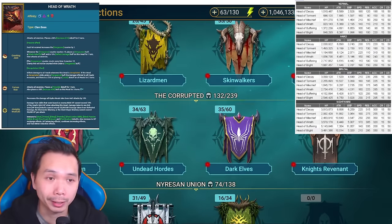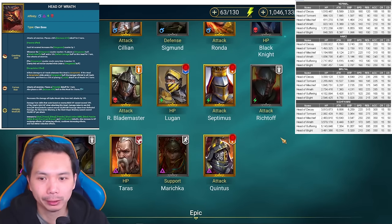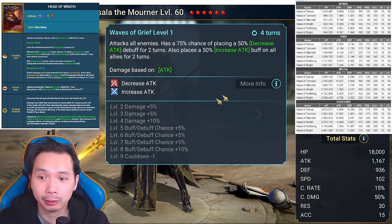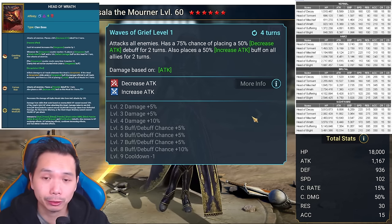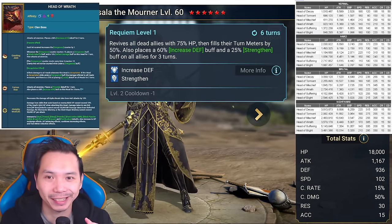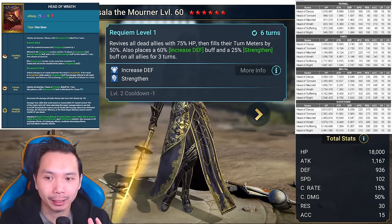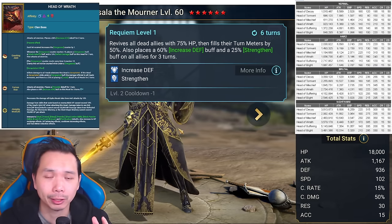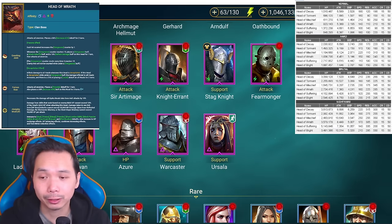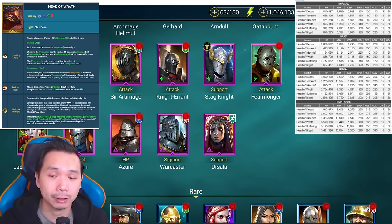Ursula is an insane champion and really good for hydra as well. She brings AoE decrease attack on a three-turn cooldown plus increased attack, so she helps boost the strength of your team. She also brings increased defense, Strengthen, and a team revive — having a reviver in your team definitely helps against the Head of Wrath blowing up your team as extra insurance. Ursula is very very good for hydra and deserves to be on a lot of teams. Make sure you bring a decrease attack champion that fits your team and brings different debuffs and buffs compared to the rest of your champions.